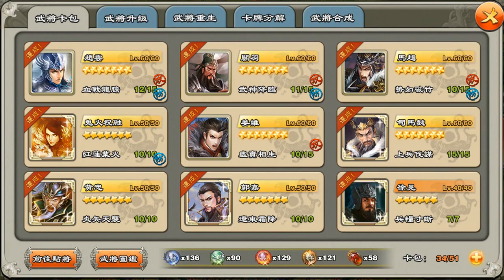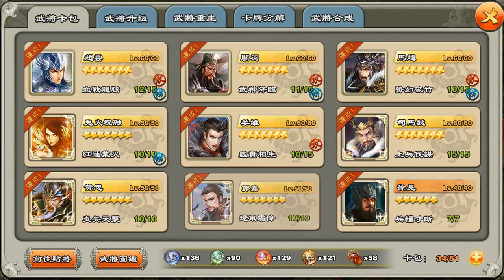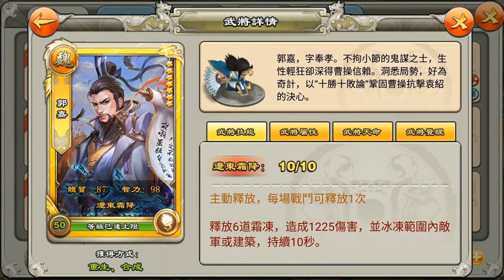Hello, welcome to a new video of Dynasty War. In this video, I'll talk about the Huang Zhong and Guo Jia combo. I've made individual videos about their skills, talking about the damage they can do and the range that they can hit. So in this video, all the clips I have, I'm using to perfect it.